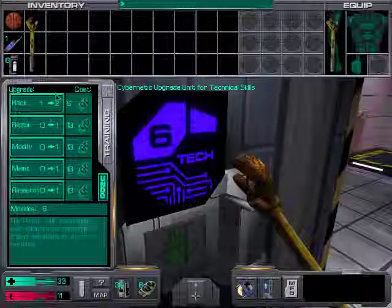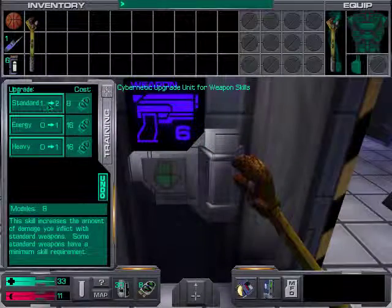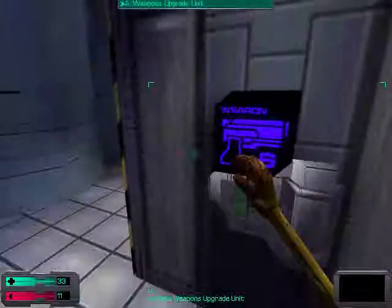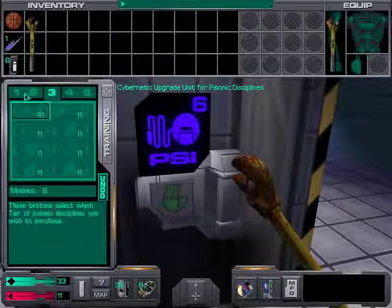Over here we have some technical abilities, and over here we have the weapon trees — the standard, energy, and heavy. There is actually a fourth one but it hasn't been revealed yet; we'll be finding out what that is in due course. And this is where you'll purchase your psionic disciplines.